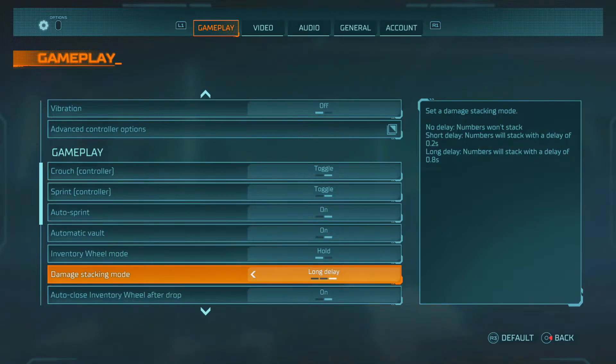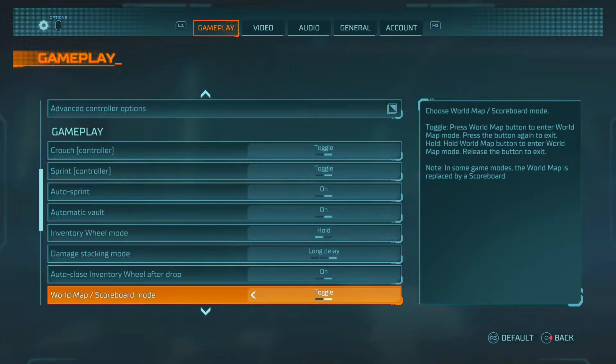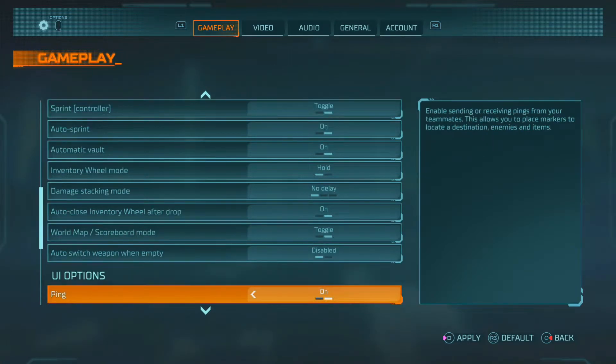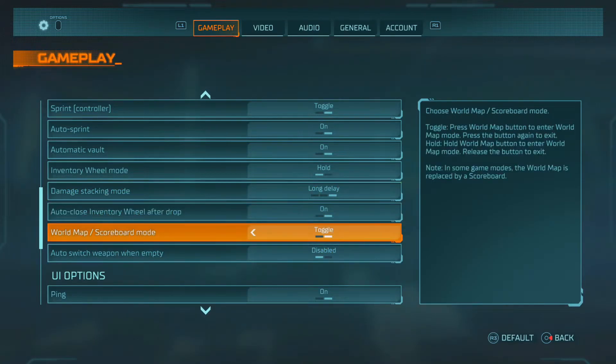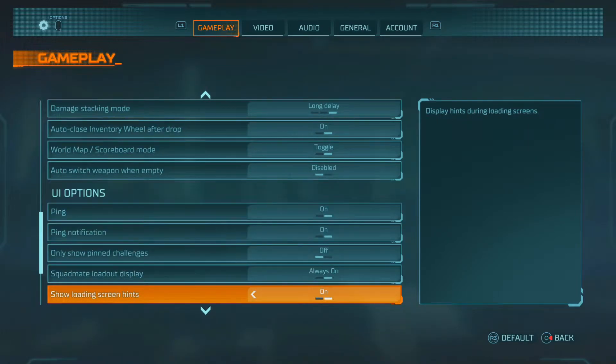Damage stacking mode is set to Long Delay. You can see how much damage in shots in a row pops up for you, instead of counting in your head. With no delay you'd have to count 24, 24, 24 — but with long delay it'll show you 24, 48, and so forth. I actually forgot to turn that back on.